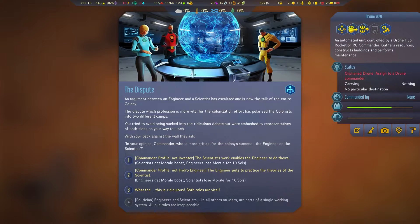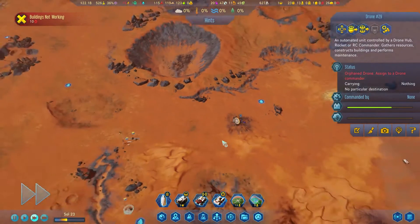Dispute! An argument between an engineer and a scientist has escalated and is now the talk of the entire colony. The dispute over which profession is more vital for the colonization effort has polarized colonists into two different camps. You tried to avoid being sucked into this ridiculous debate but were ambushed by representatives of both sides on your way to lunch. They ask: in your opinion, commander, who is more critical for the colony's success? I'm just gonna say it's ridiculous — both roles are vital, because it's true. We need both people.